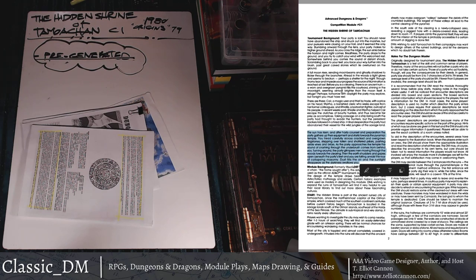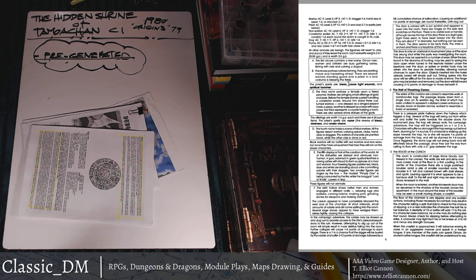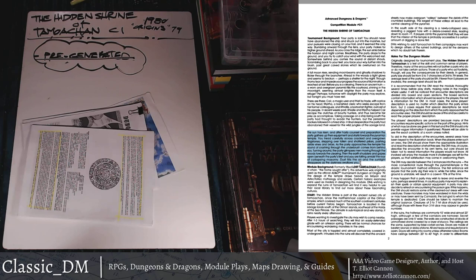The module didn't highlight all that text to be read to players, but from 1980 on TSR started using boxed text. Tamoachan was one of the very first to actually do that. The final paragraph before action begins reads: 'After hasty council, the party gathers their equipment and starts toward the pyramid temple. As the party approaches, the sound of crashing through underbrush comes from behind — men moving through the woods toward the clearing. Then the earth shudders and gapes beneath the party's feet. You feel yourself falling amidst the roar of collapsing masonry. Dust fills the air, sunlight disappears, and darkness swallows you.' That's how the whole adventure kicks off.